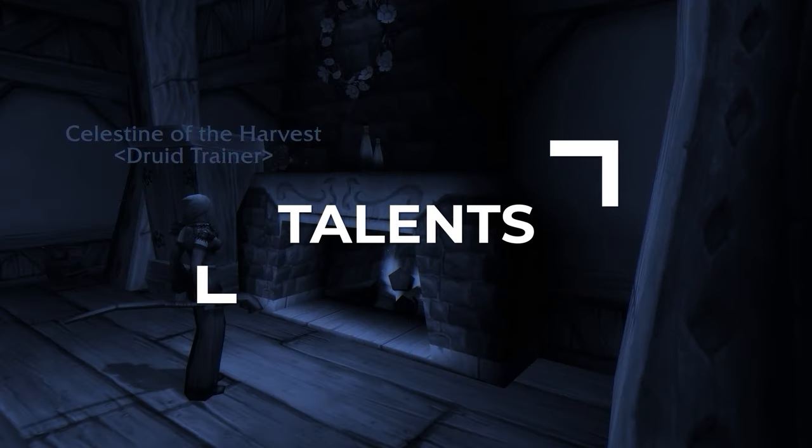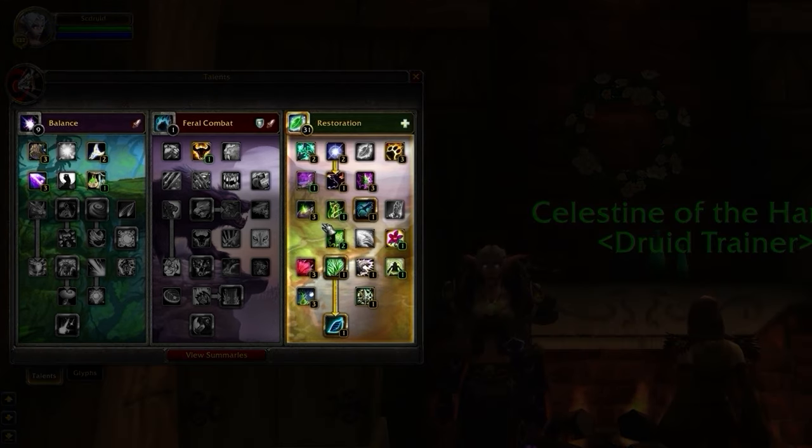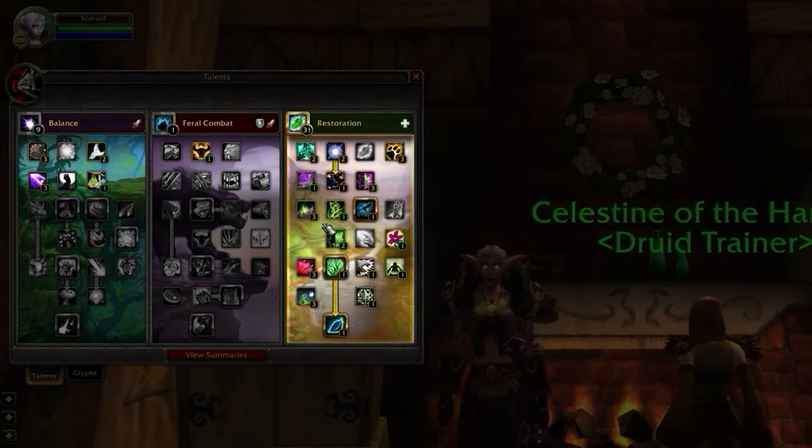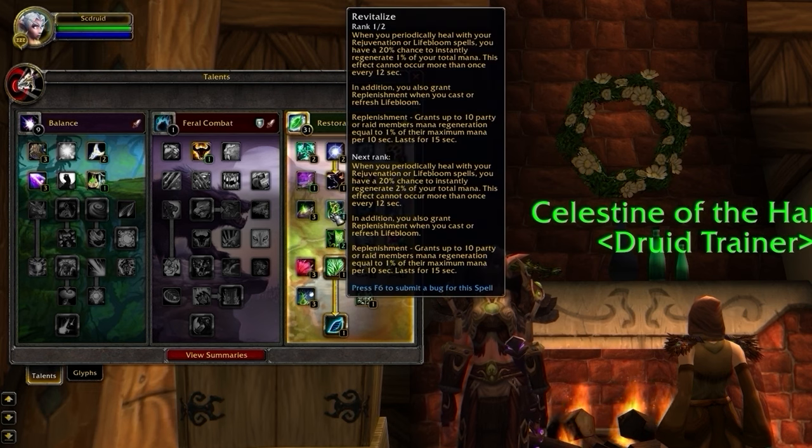Talents work slightly differently in Cataclysm, so let's break down everything you need to know to get going. First up, you'll need to spend 31 points into the Resto tree before putting any points in Balance or Feral. On screen right now, we have our recommended build for Season 9, and we know that you might be confused by some of the choices, so let's just break it down for you.